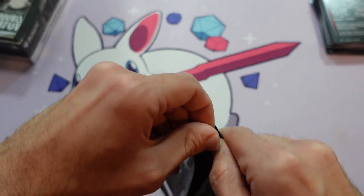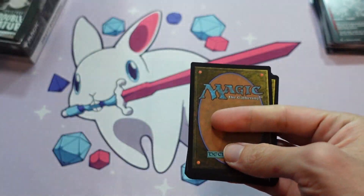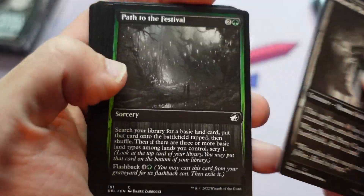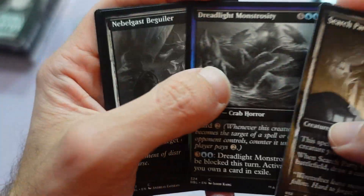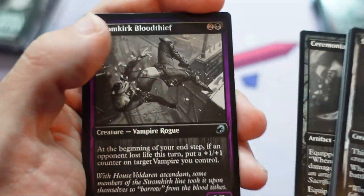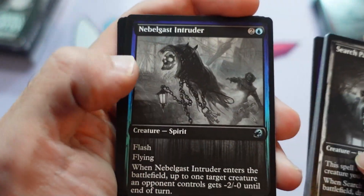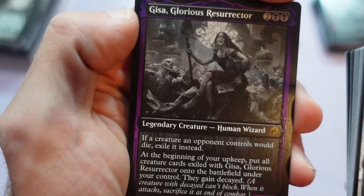People love playing the Ajani's Pridemate — like lifegain and Voice of the Blessed kind of stuff. Actually, a good design lesson to us about how we should make sure that sets have cards like that, even though they're never the strongest thing to do in Standard. Although, I did play Soul Sisters at Nationals once a long time ago — eleven, twelve years ago. It's basically never the strong thing to do, but it's pretty fun.